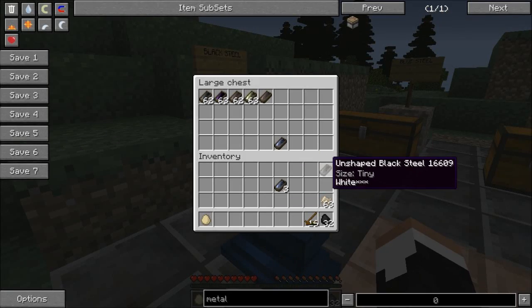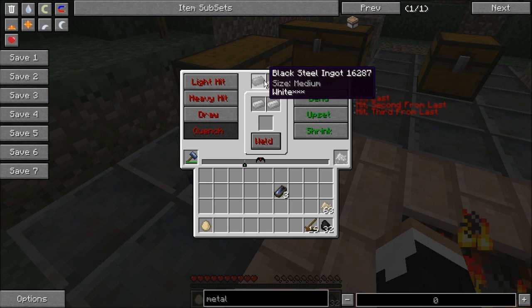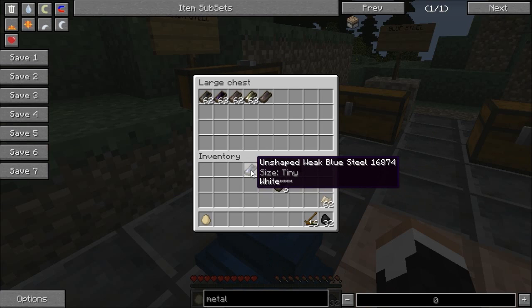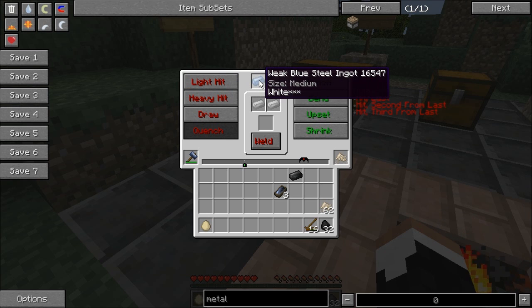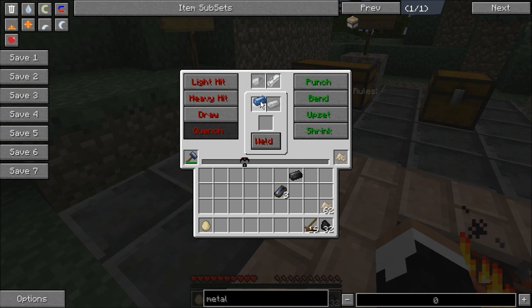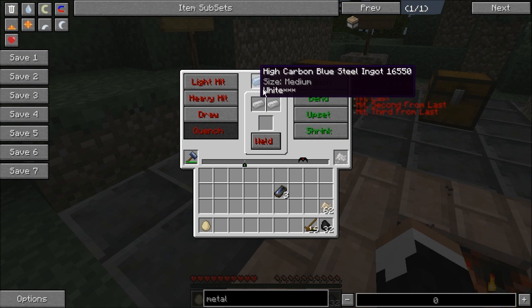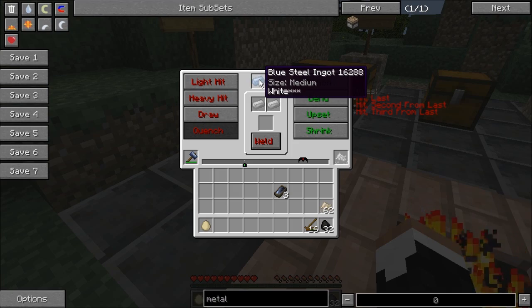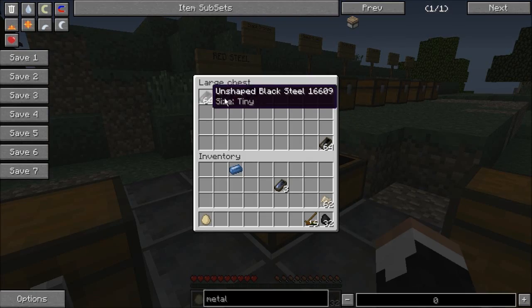Let's put that in there to cool down. While that's doing that, let's work this black steel back into a bar and put our flux in there to get ready. Our blue steel has cooled down to the point that it is white hot. Again, it's weak blue steel, so you have to work out the impurities — and now we have a weak blue steel ingot. We combine that with the black steel and weld it, and that gives us high carbon blue steel. You have to work the excess carbon out, and that is going to give you your blue steel. The process for red steel is exactly the same — it just uses different alloys.